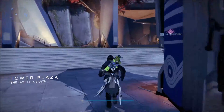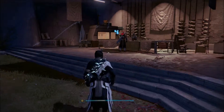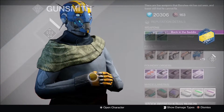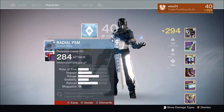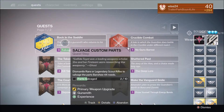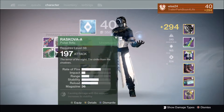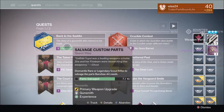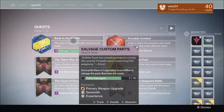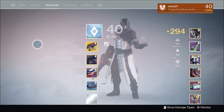My recommendation would be to save up your guns, kind of like I did. Rares count for two points — I'll dismantle a rare here to show you. That pulse rifle counts for two. Legendaries count for five points, so if you guys just have two legendaries it'll be good.